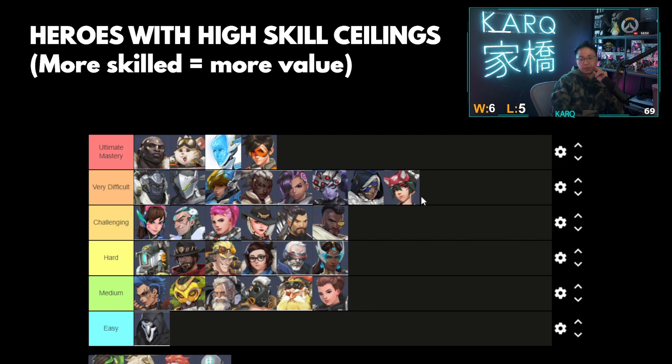Kiriko — very difficult. You need great, somewhat decent tracking to heal consistently. She has a medium skill floor because the healing can always get value with semi-decent tracking, but the Kunais make her really difficult. And honestly, learning how to time the Suzus better can always be improved upon. The best Kiriko players can manipulate that while climbing, figuring out flank angles, being better at hitting the headshots consistently. She's all about headshot value. Learning when to swift step in and out to commit and disengage.